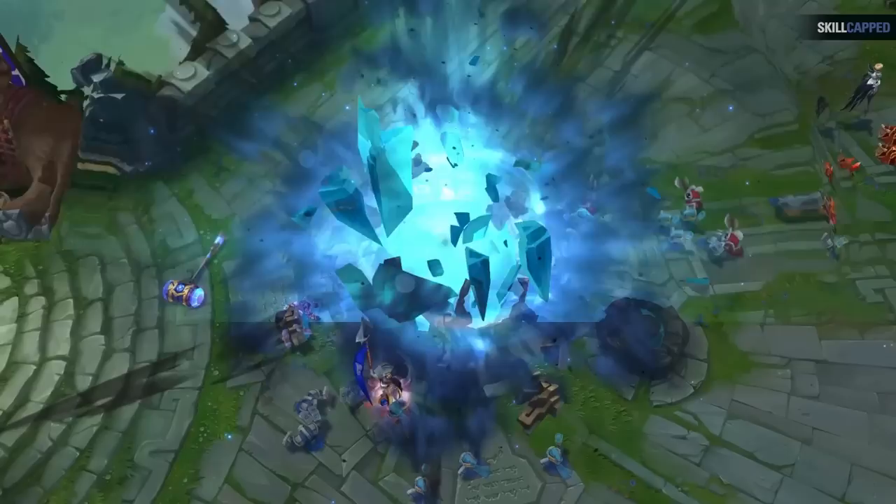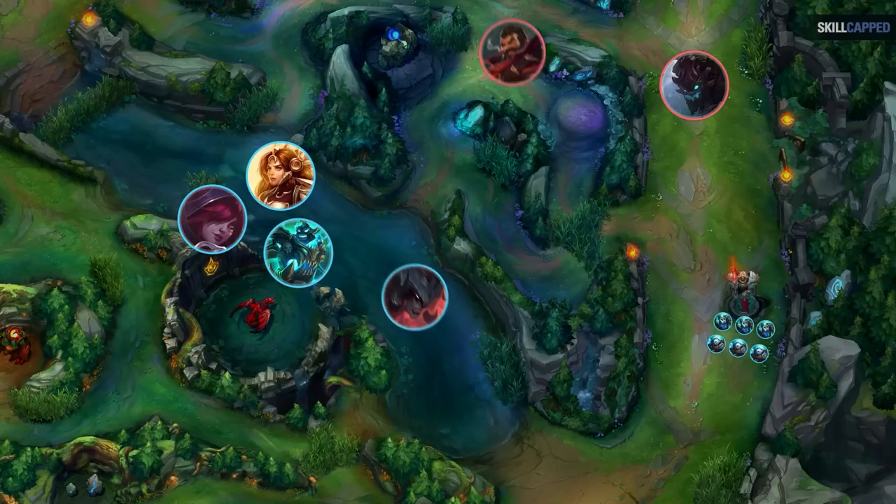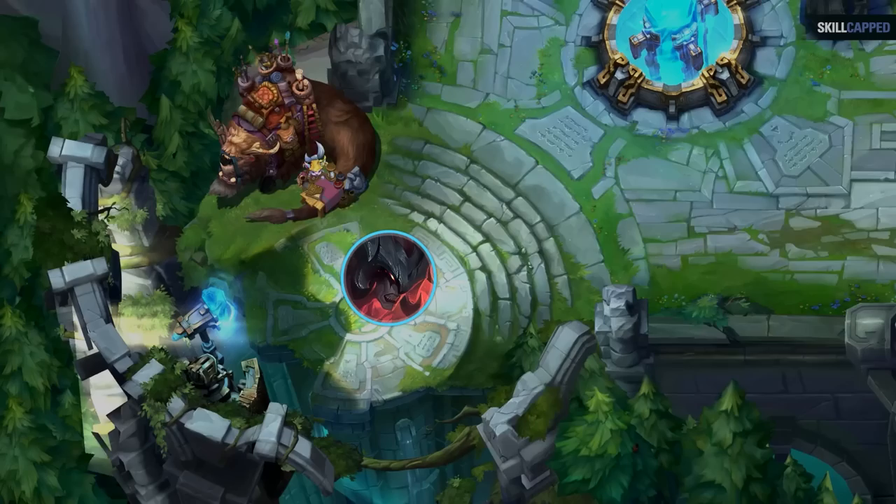Here's an example of how this could be the case. Let's say a pro player farms some waves in bot lane 5 seconds faster than a gold player would. This gives them just enough time to push up, take the gromp before the enemy jungle shows up, and get out.